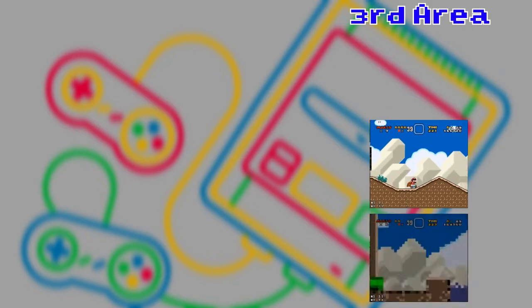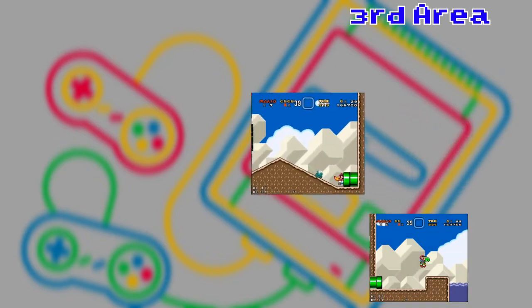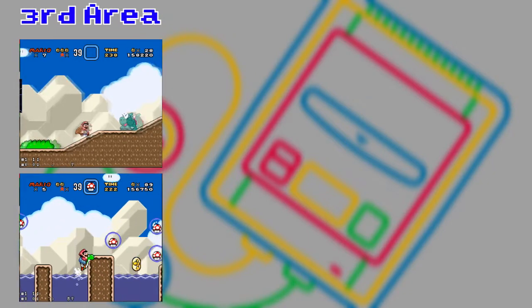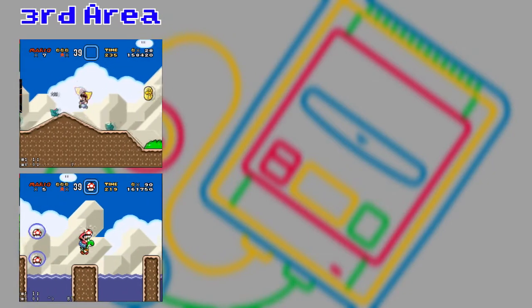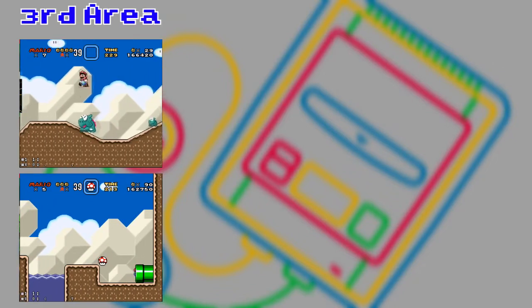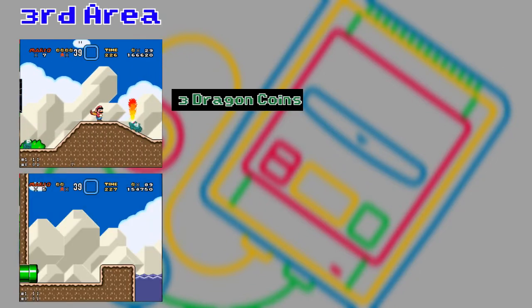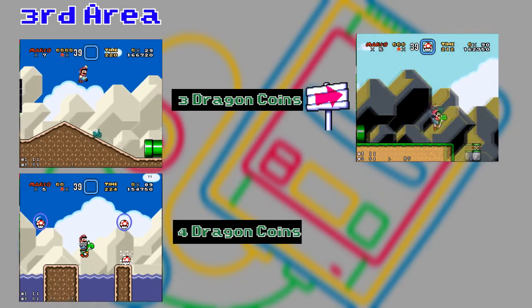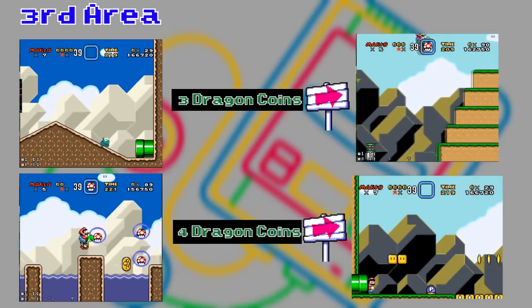In the third area, if you are in the green dinosaur stage or the mushroom stage, you can still access two different areas to finish the level. But that will depend on how many dragon coins you get until you get here. If you get three dragon coins, you will be redirected to the mushroom stage. You will go to the blue dinosaur stage, and if you get four, you will go to the coin stage.